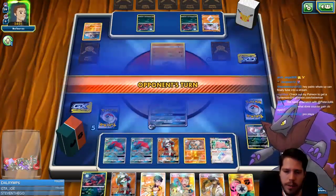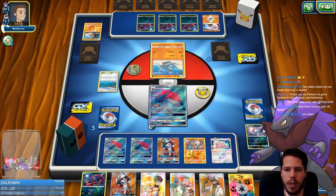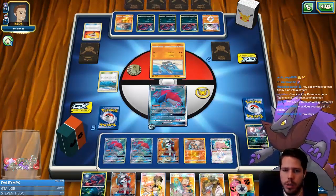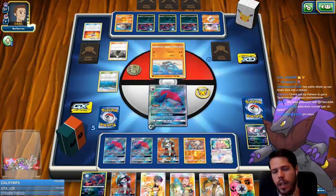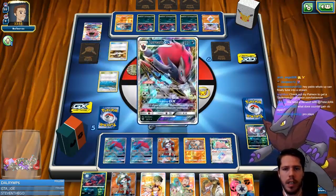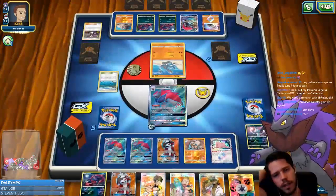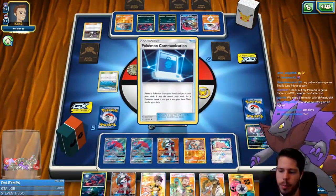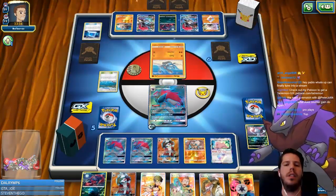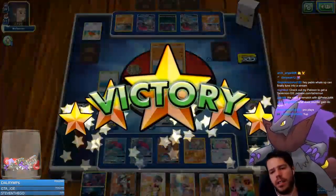My opponent immediately promotes a Rockruff and has already benched something else, so we have a good chance to counter KO the Lucario. I fully expect my opponent to at least evolve. If he benches the Rockruff, I no longer need a Choice Band. All I need is Mallow. I'd go for a Cynthia so now he needs to draw the Lucario plus a fighting energy. There's a potential Lucario right there — but it's actually another Zoroark. My opponent has the tech to counter stadiums too.